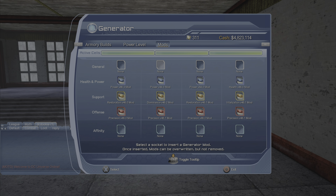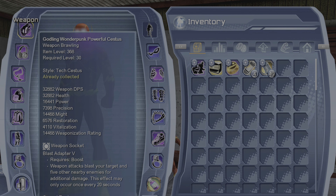We're gonna start with the base generator mods. This is a precision build so you want all precision. It is electric, so eventually I'll get all restoration on the second bar for the support, for the health and power. You want to go all power.